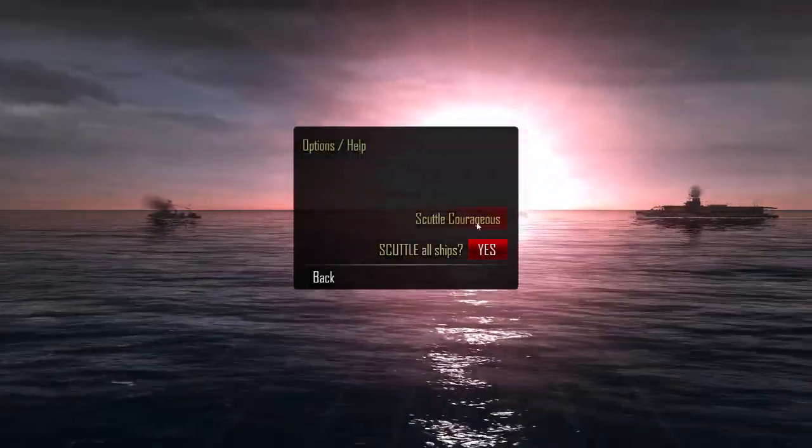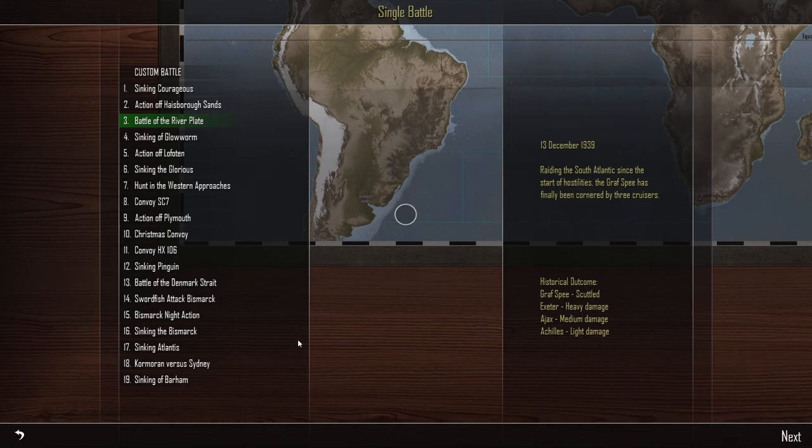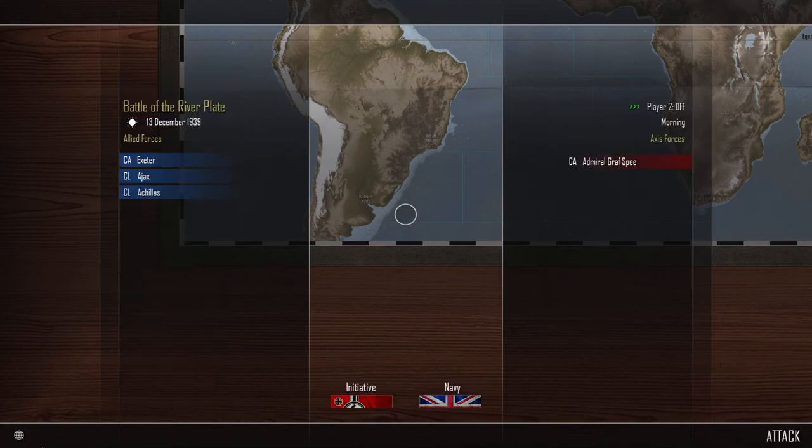Okay, so we restart - we should not play it again. So we go back and then we play the third one - Battle of the River Plate. It's morning so it's good. We have three ships. CA is a heavy cruiser and CL stands for light cruiser, so we got one heavy cruiser and two light cruisers. And the Admiral Graf Spee is a heavy cruiser as well, so he's got a little bit of advantage. Hopefully he won't sink us and we can shoot him with our cruiser and drop some torpedoes with our destroyers.